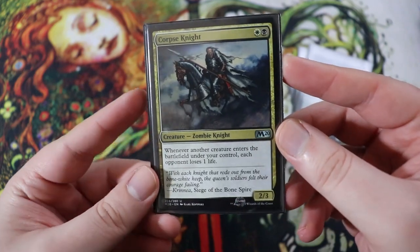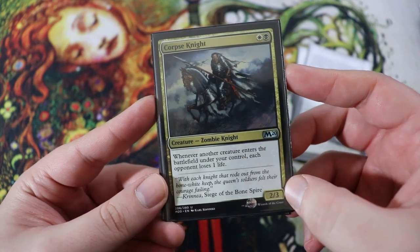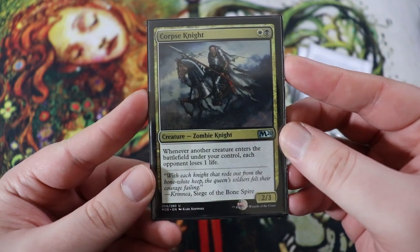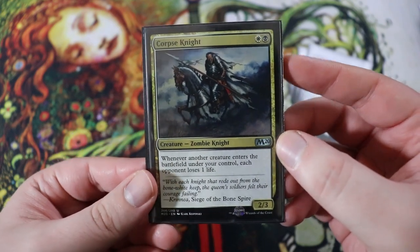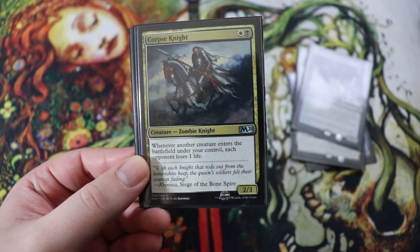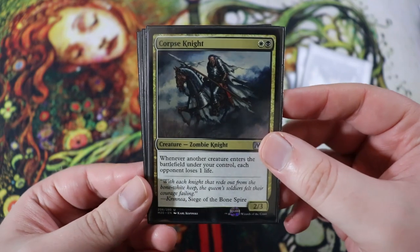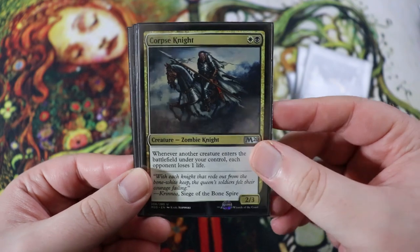Next up is the Corpse Knight. This is technically a 2-2 — the 2-3 is a misprint. It costs one of any and a black. It's a zombie knight. Whenever another creature enters the battlefield under your control, each opponent loses one life. I mentioned earlier with the Charming Prince how you can flicker things — effects like this are what you want flickered. Each opponent loses one life is a really good way to just drain the board down while you're flickering things and gaining value.